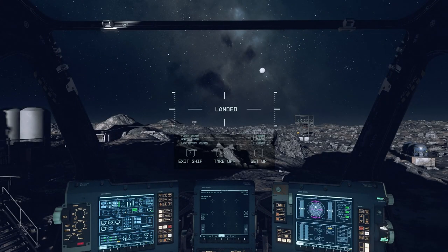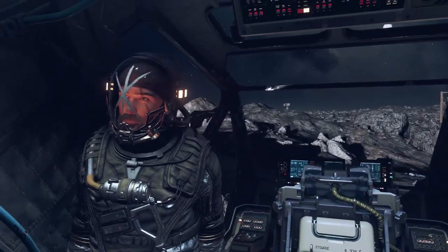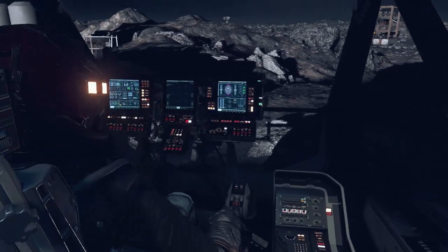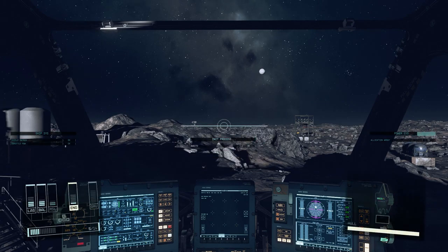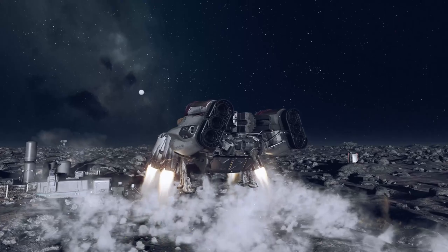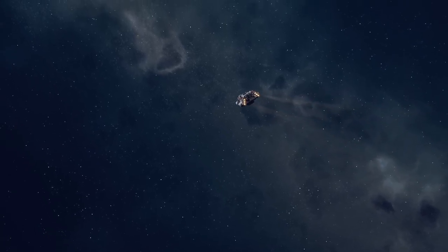The first helpful tip I have — and I think this is going to help a lot in Starfield — is that I had 92% of my resources scanned but was just not finding the bombardment. What I realized I needed to do was take off and go back, find a different landing spot on the planet, and land somewhere else. When you do that, new locations show up — I don't want to say 'spawn,' but new locations appear, and it's a lot easier to find them if you just rotate and go to a different side of the moon.